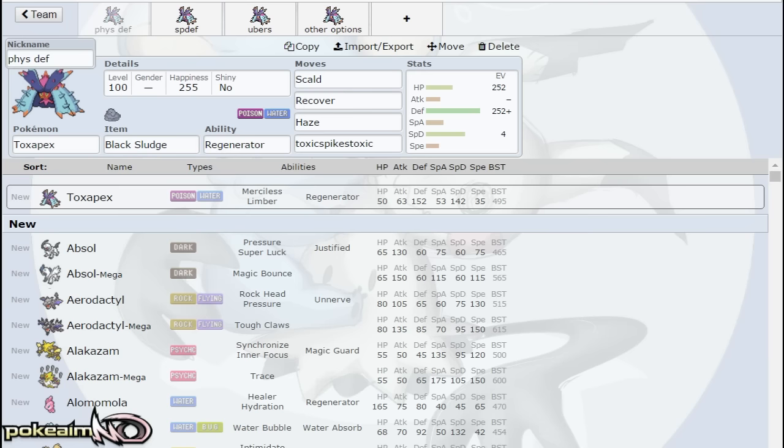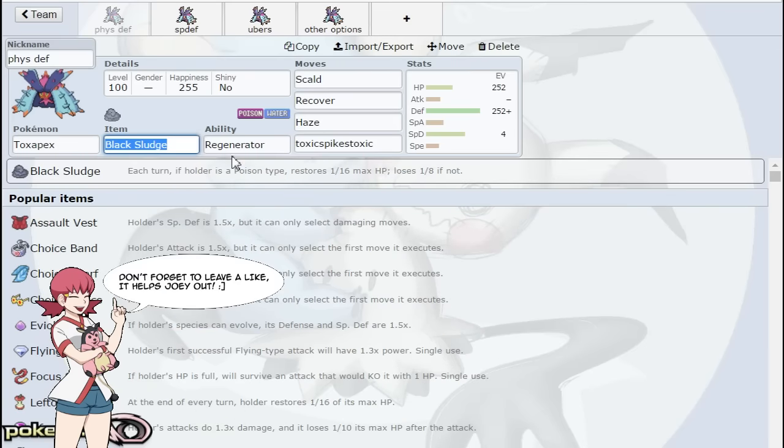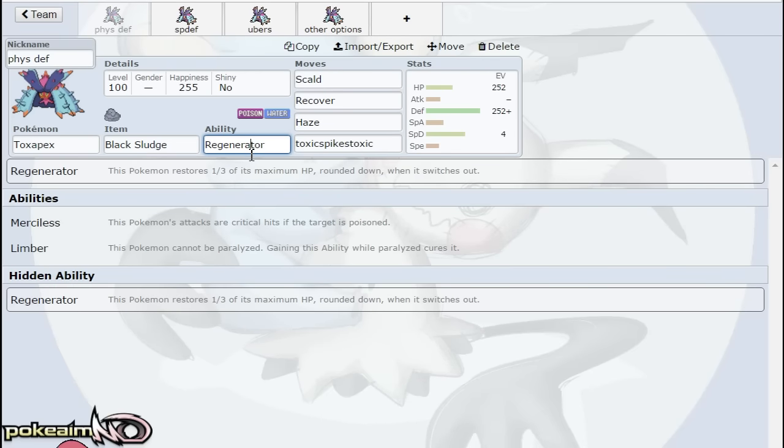Toxapex has three pretty solid abilities. Merciless is a new ability — when your opponent is poisoned you'll always get critical hits on it, which is pretty cool, but typically you don't use Toxapex as an offensive option. Limber means you can't be paralyzed. But the best ability Toxapex has — and that works so well for a defensive mon — is Regenerator. Regenerator recovers one-third of your max HP when you switch out, which is amazing for a tank like Toxapex. Being Water and Poison, it's only weak to Ground, Electric, and Psychic, and has a ridiculous amount of resistances: Fighting, Poison, Bug, Steel, Fire, Water, Ice, and Fairy.